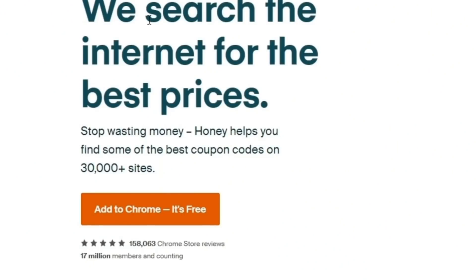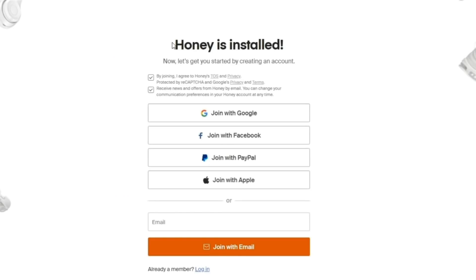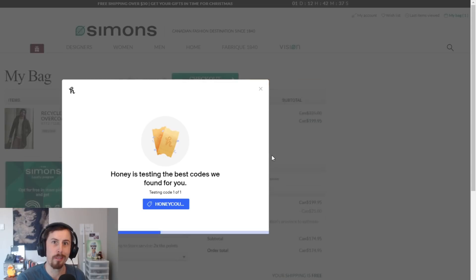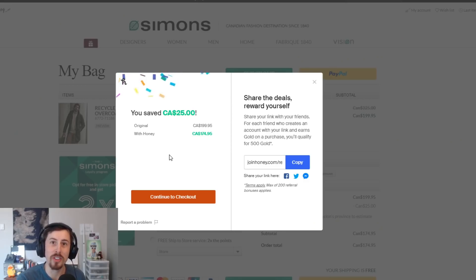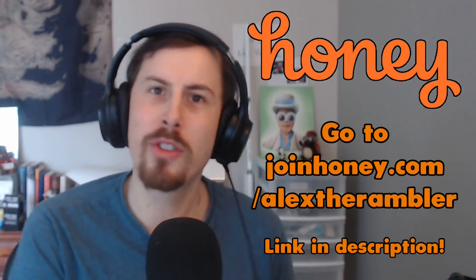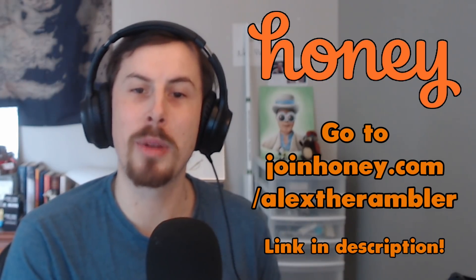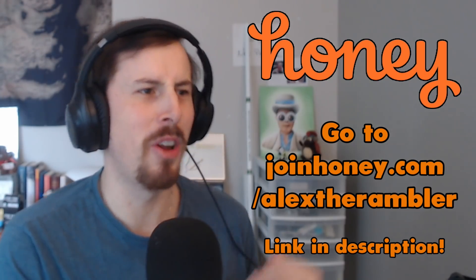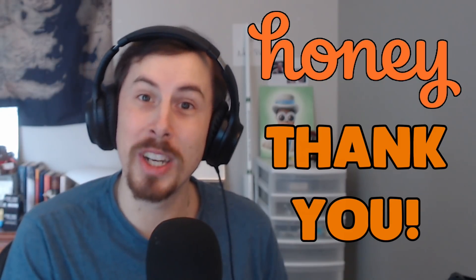Many thanks to Honey for sponsoring today's video. Honey is a free browser extension that scours the internet for promo codes and automatically adds them while you're checking out. It's completely free and just takes a couple of clicks to install. For example, looking for a nice new winter jacket — Honey automatically applied coupons and I saved 25 Canadian dollars. Those of you who've already installed Honey using my link have found over $2,000 in savings. Go to joinhoney.com/alextherambler — click the link in the description — so they know I sent you. Thanks Honey for sponsoring today's video.